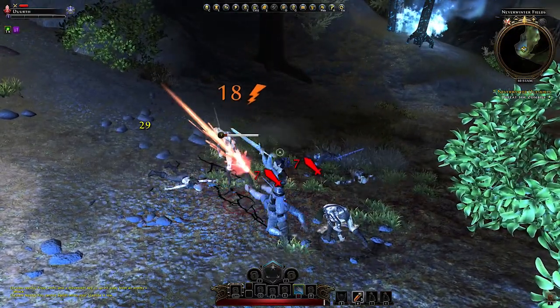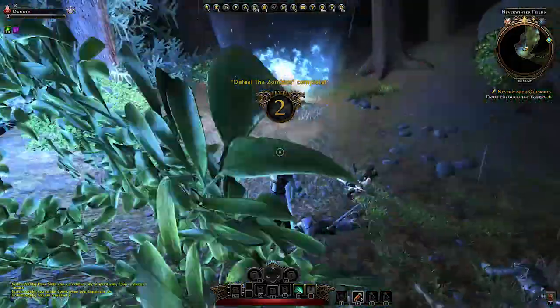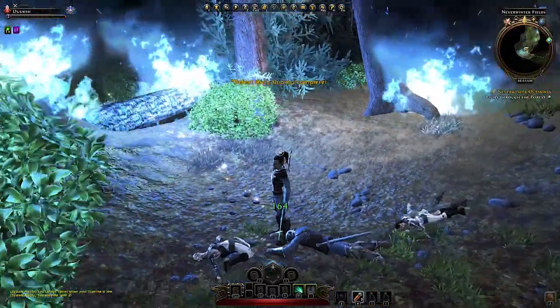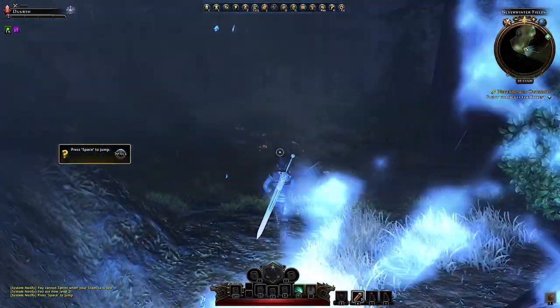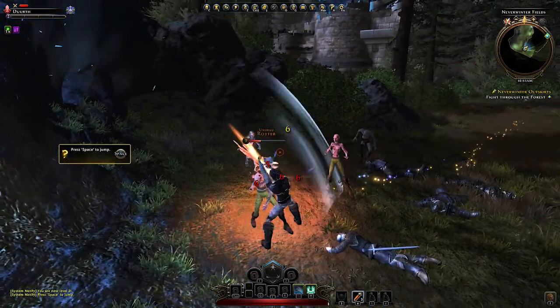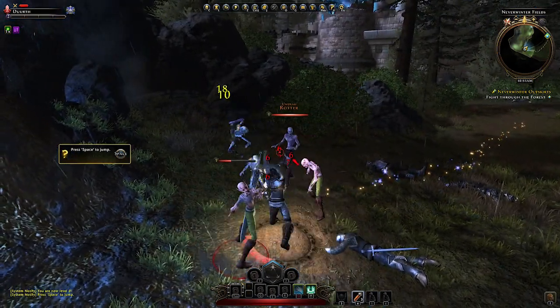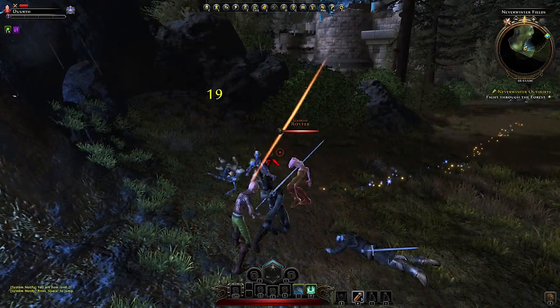Before we can clear this tree we have to hack at some zombies. And we are level 2 — defeated the zombies complete. Now we have to jump; use the spacebar — even this is explained. And another bunch of zombies. That is hack and slay; I guess that is what a barbarian or a great weapon fighter is all about.